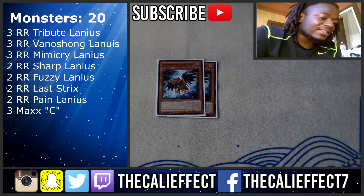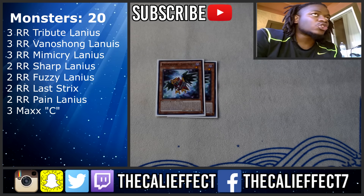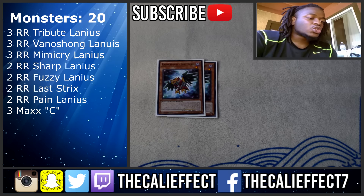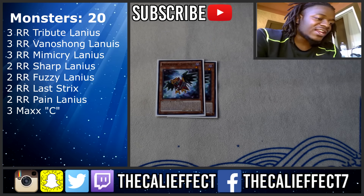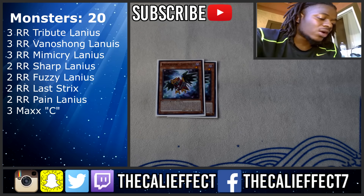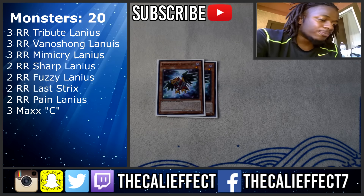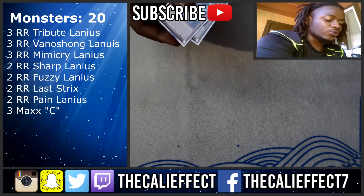Two copies of Four Stricts — I think this is the second-best Raid Raptor card. It allows you to directly go into whatever rank-up you want. Against Clee Demise, I can go into the level six and rank up to level eight with nothing they can do about it, and it's the best way to make Ultimate Falcon. I think Cattle Call is a very subpar card. I like Four Stricts a lot better.